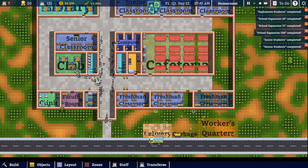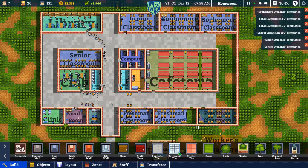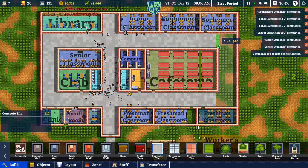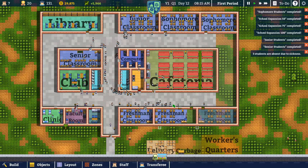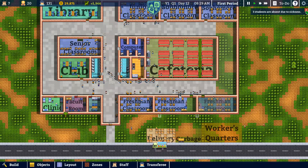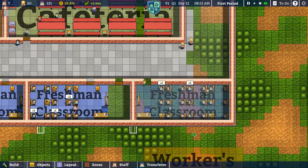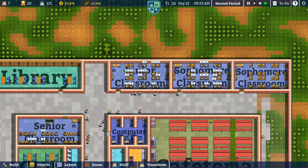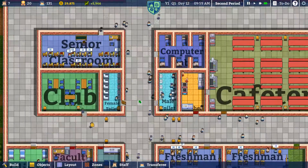I think we managed to fix that in time. I've got a feeling our cafeteria is tiny and our library and club rooms are tiny — we're going to have to expand those. I also have a feeling I should have planned this out a lot better. Oops. Now that we've got money again, we can put the concrete floor in. Sheesh, that was pretty insane. Here's the test though — did my ghetto, last-minute teacher-hiring just before classes start work? Sergeant Novak is in there and he is teaching the freshmen. That is crazy. Everyone's learning and stuff, which is great.